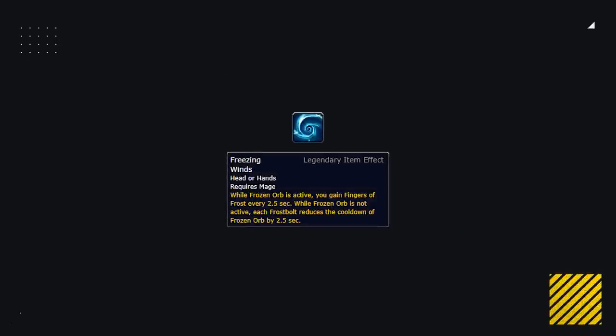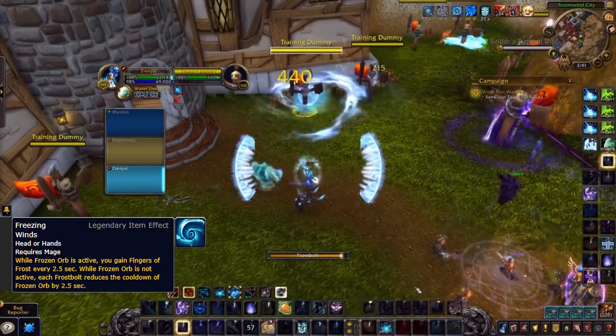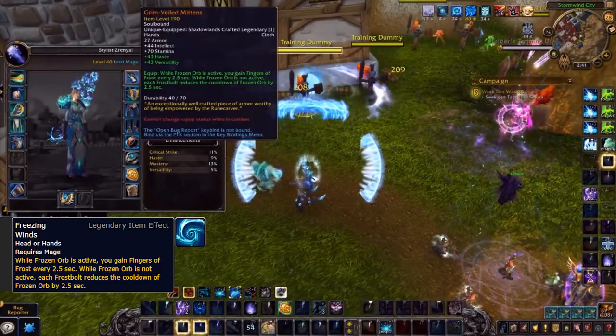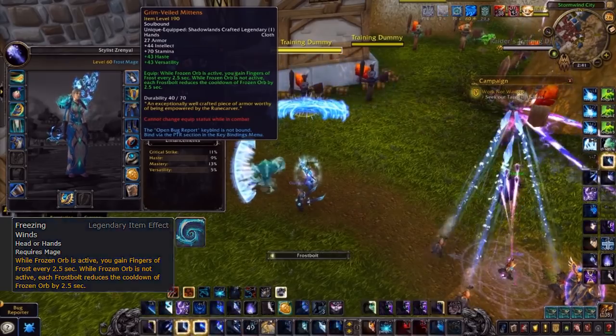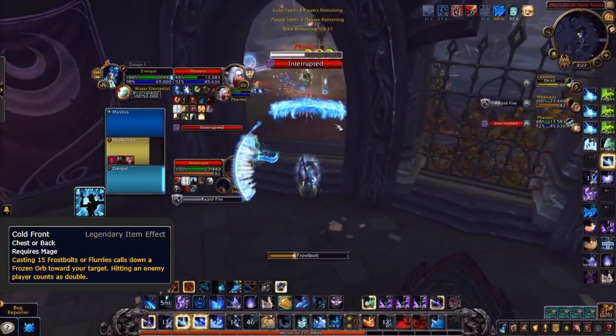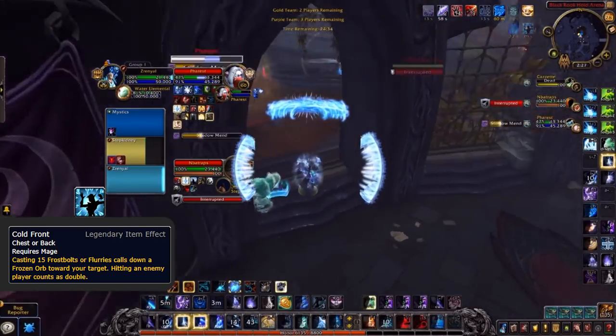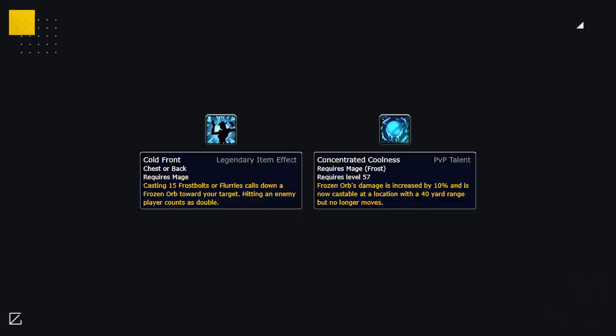For Frost mage-specific legendaries, Freezing Winds is looking to be the primary pick. Ice Lance hits really hard and most of a Frost mage's kill-window damage comes from Ice Lance, so consistently reducing Frozen Orb's cooldown will make them very threatening in Arena — try to prevent a mage from spamming Frostbolts between their Frozen Orbs. Cold Front may be optimal when playing cleave comps like Mage Lock, with the requirement cut to 7 in PvP and Flurry hitting multiple times; however, it's currently bugged when paired with Concentrated Coolness, so we probably won't see it until that's fixed.